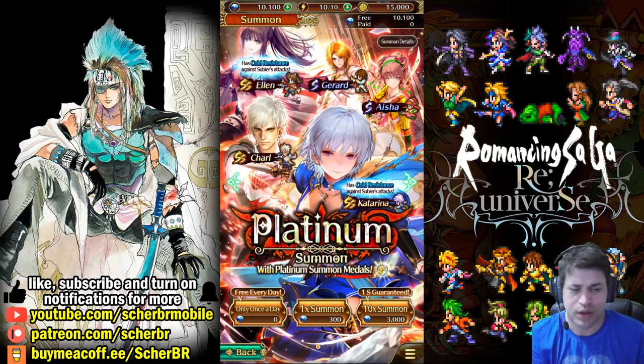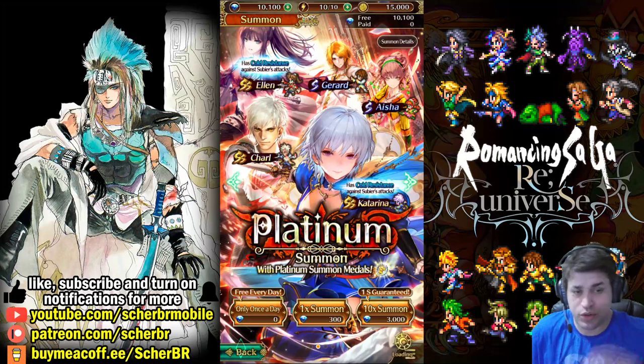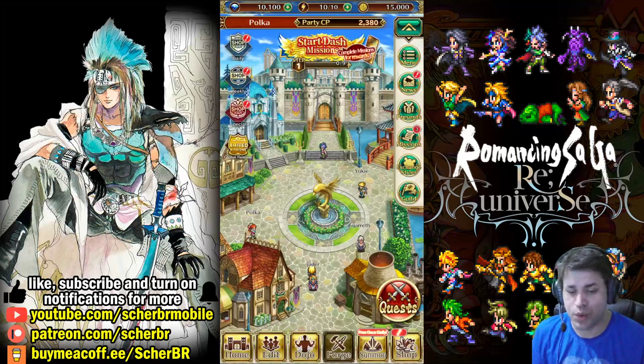Wait for better units. Do not spend your gems. Now, if you got the characters that you wanted, just start the game. If you didn't, well, this is the time for re-rolling — let's close this app.